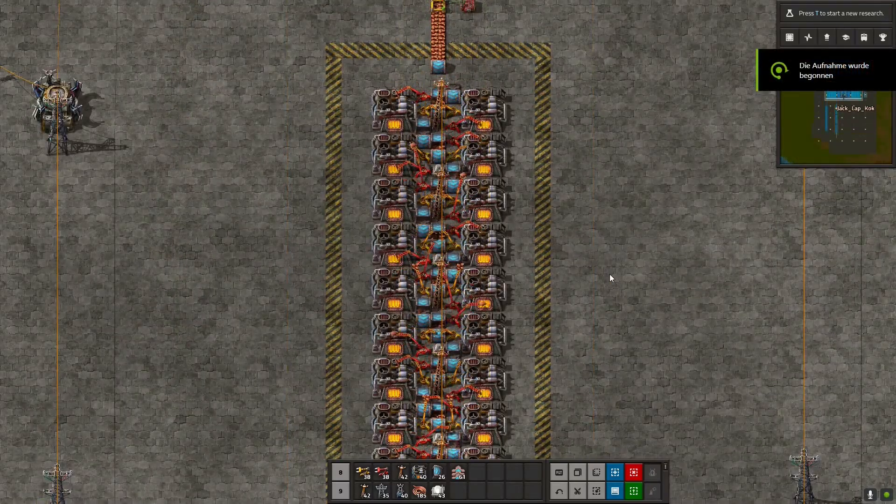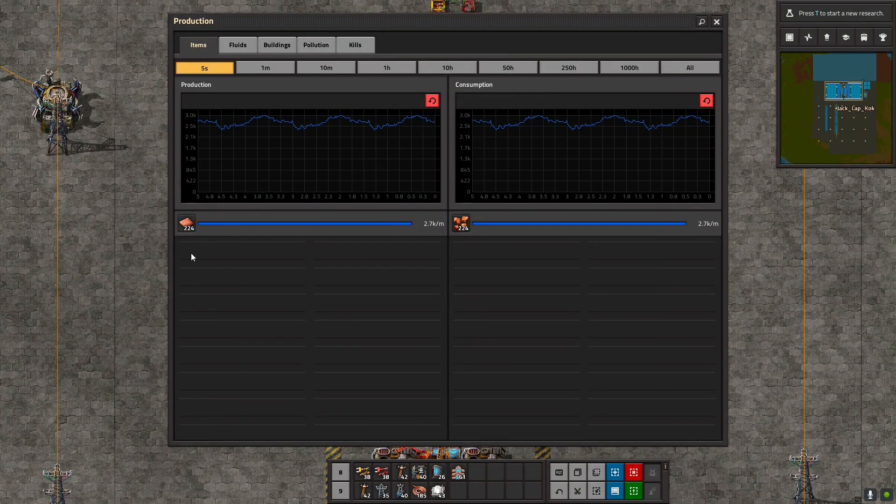Looking at the production screen, production fluctuates slightly, but that is just a short time period effect. Checking the one-minute view, we can see we are perfectly producing 2700 pieces per minute, which equals 45 pieces per second at our production lane. We have fully fulfilled all the demands of this setup.